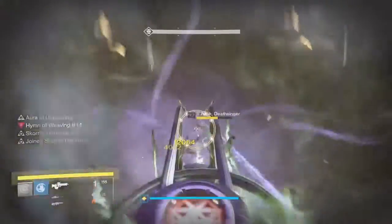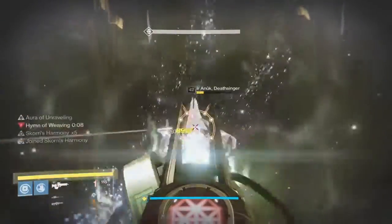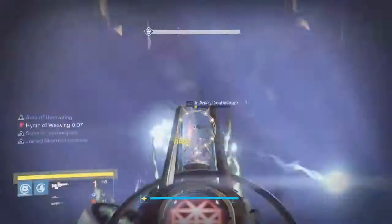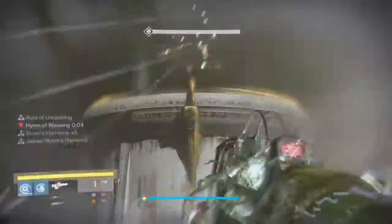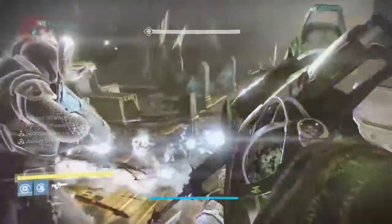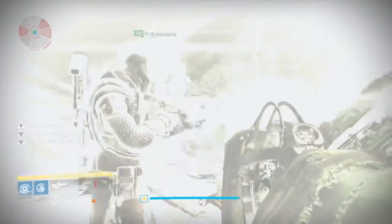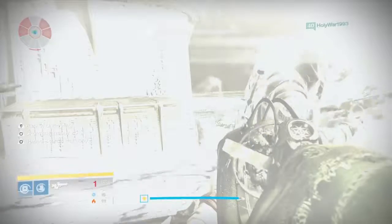You'll stay in the center for a bit, clear adds, and then reset. The game will again choose a random person to be Torn — that's when it's a little more difficult because you need to adjust and cover. It'll pick a new platform for the orb to be above, start one counterclockwise, first person jumps up, second person, third person. Watch out for snipers.